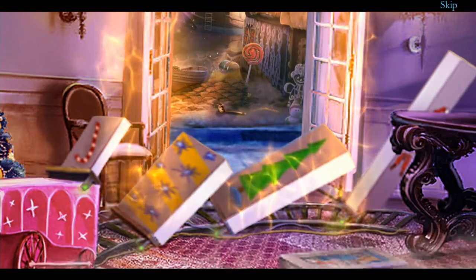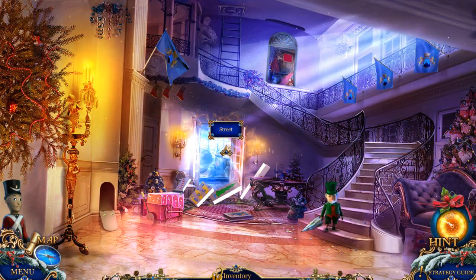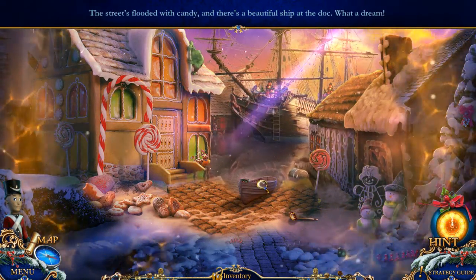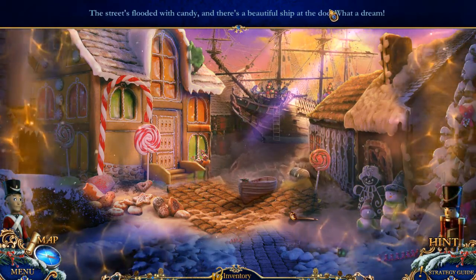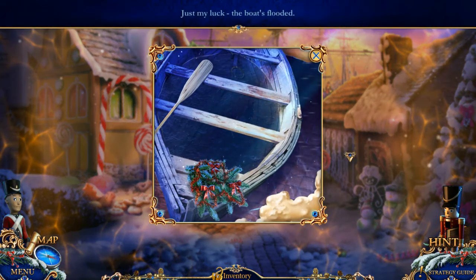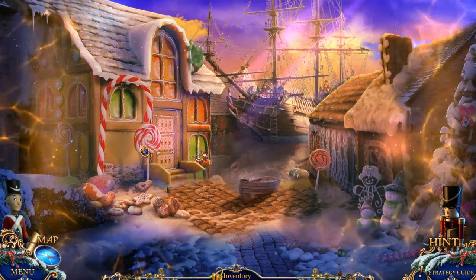I want an umbrella like that, it's so colorful. Oh, look at this place! The streets are flooded with candy and there's a beautiful ship at the dock. Just my luck — the boat's flooded.